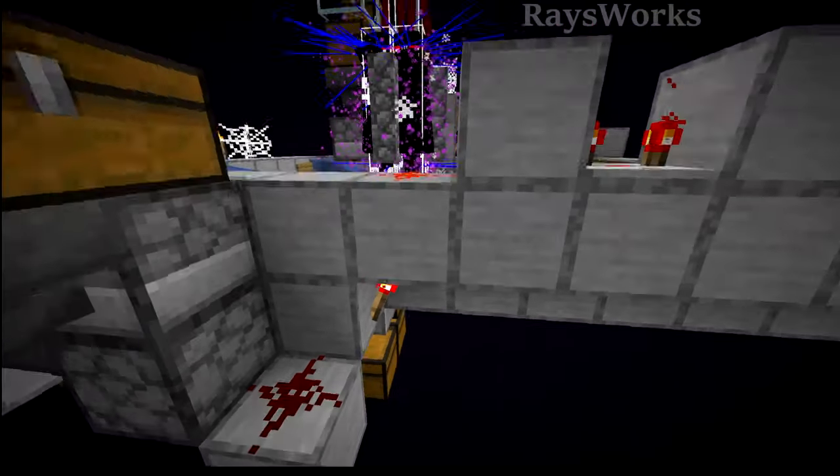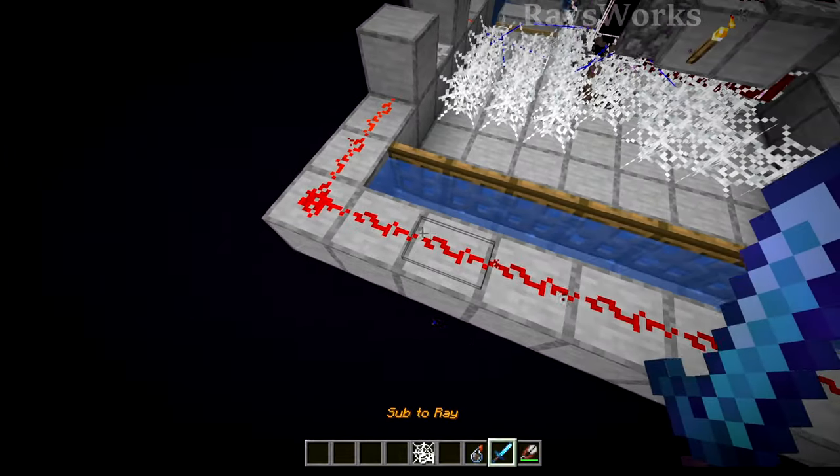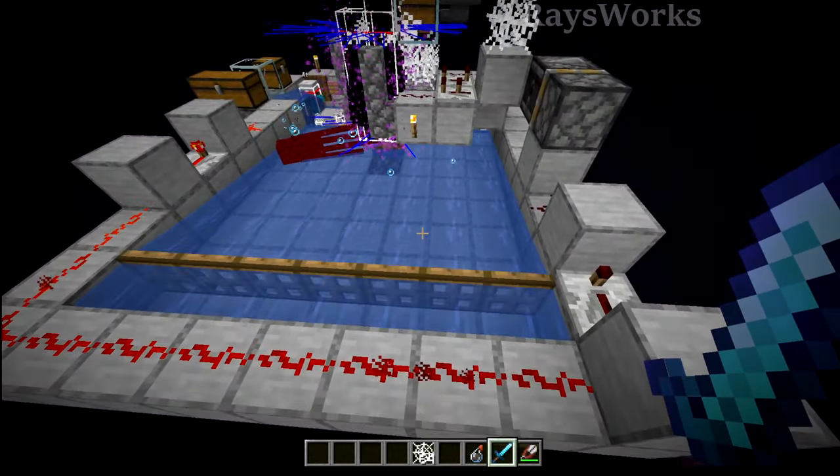And this is also done by the same pressure plate which drops out new shears. This pressure plate also comes over here to this torch, which goes into some redstone back here after a short delay. These trapdoors are normally always powered, so they hold back the water. But during the short period which a player is standing on the pressure plate, it releases the water.